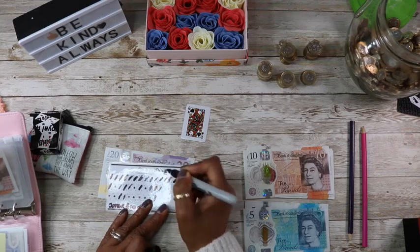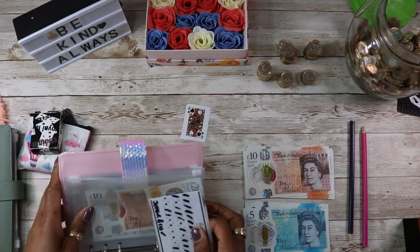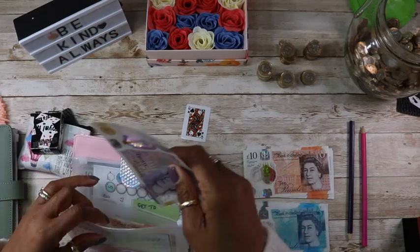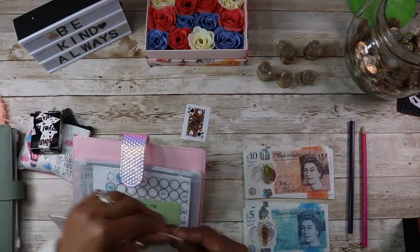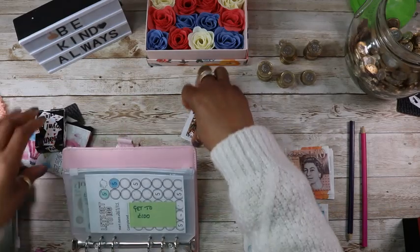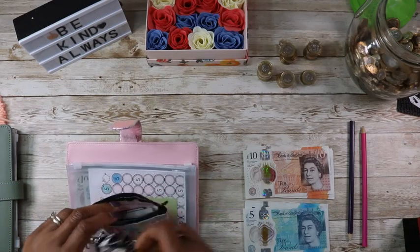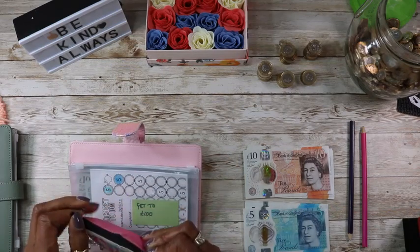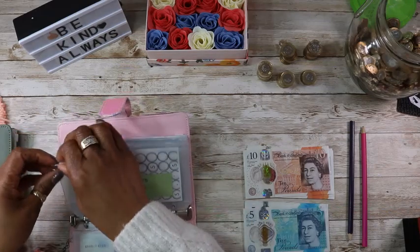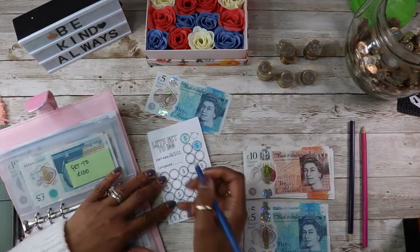I'll mark off a spade on this envelope. I'm continuing after I unstuffed it and put it towards another challenge. I'll put this card away — we won't be using this card again. We're drawing nearer to the end. I'll just put £5 in and color that in.